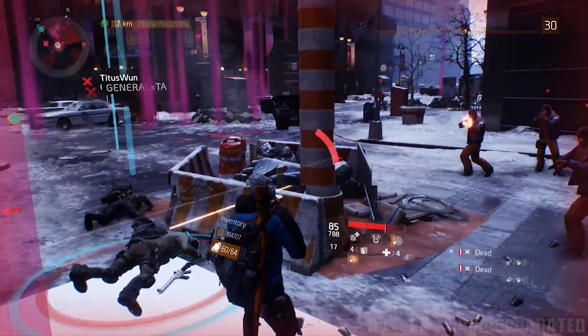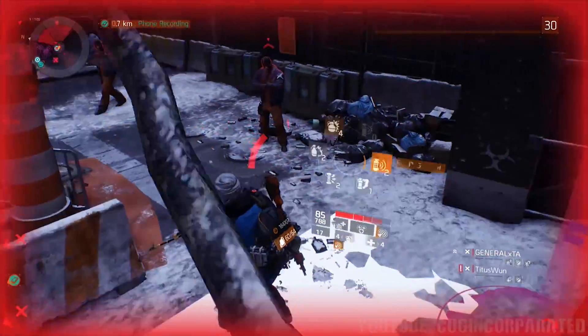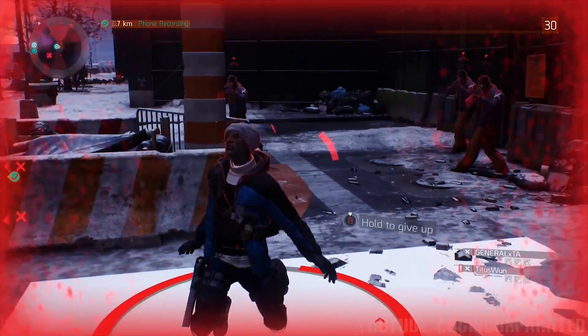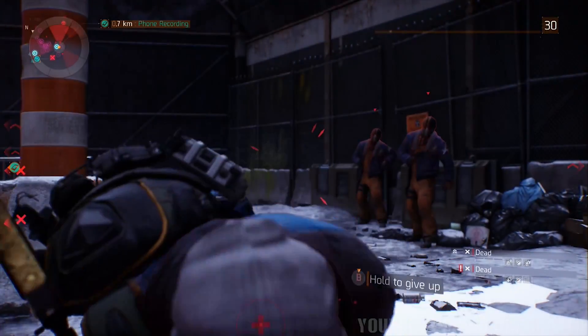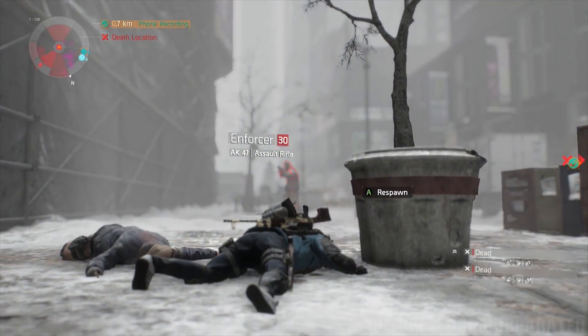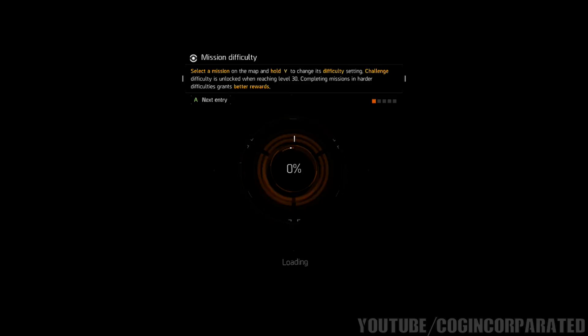What you're supposed to do next is go ahead and kill yourself in the game. As you can see we're almost dead — you can either kill yourself or have these guys kill you. Go ahead and press B to give up and press A to respawn, which will respawn you in Autumn's Hope.